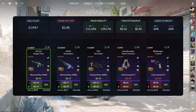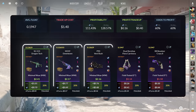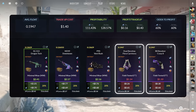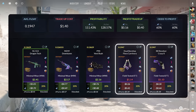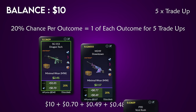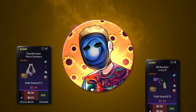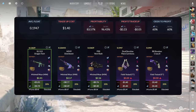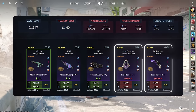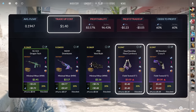This trade-up looks like any old profitable trade-up, but this is actually where the process of chaining begins. This trade-up has 3 profit outcomes and 2 outcomes that give us a loss. But what if instead of selling the loss outcomes, we keep them? Let's assume we start with a balance of $10 and do this trade-up 5 times. On average we'd get 1 of each output. If we sell the Dragon Tech, Downtown, and Invent Rush, that leaves us with a balance of $11.67. Now, since we're keeping the Dualies and the R8, we set the price of them to $0, meaning we'd technically lose $1.40 per outcome since that's the cost of each trade-up.